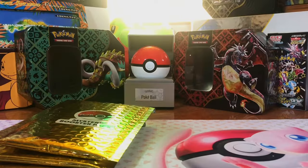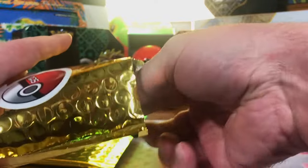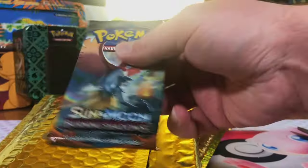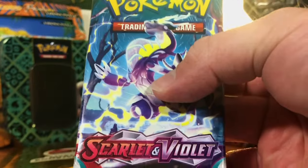Burning Shadows — more of that bad boy. Let's just pull all the Charizards today and be done with it. Wouldn't that be something? Temporal Forces. Obsidian Flames — first one of that. And Paldea. Burning Shadows — more of that. Paradox Rift. And Scarlet and Violet Base Set — first one of that. Crimson. And Sun and Moon Base Set. Temporal Forces.